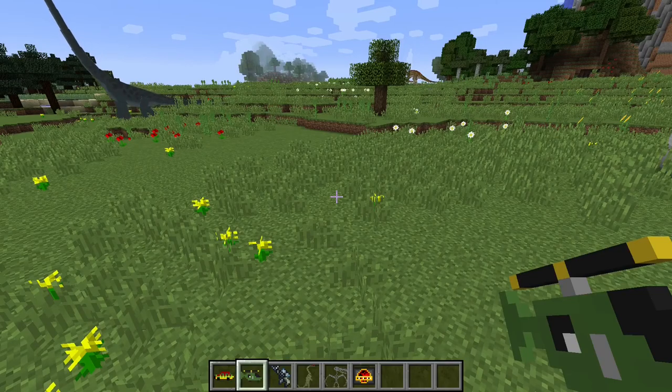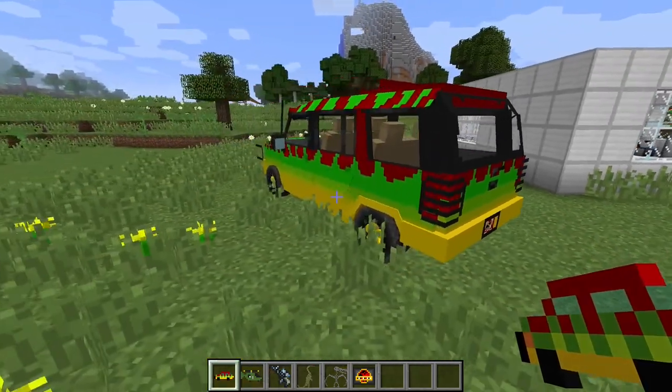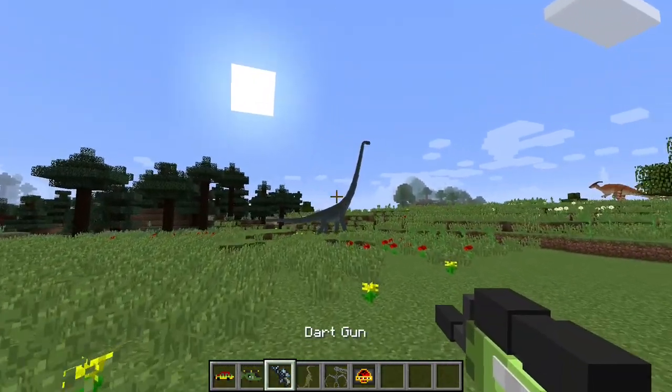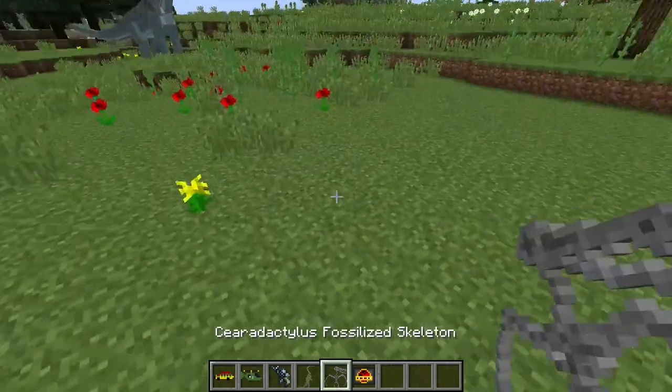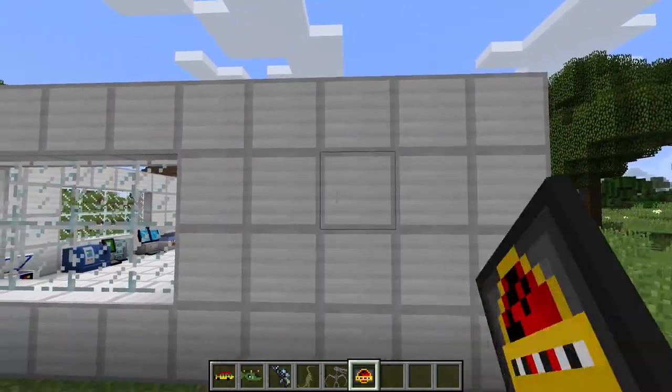Along with dinosaurs, this mod also adds a whole bunch of other items, like cars that you can actually drive, helicopters that you can also fly, dart guns that you can use to stun the dinosaurs, and also action figures and fossils that you can use for decoration. There are also other paintings and things that you can use for decoration as well.